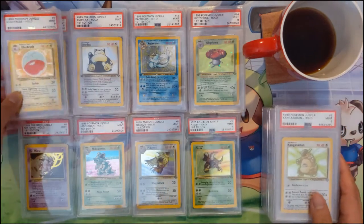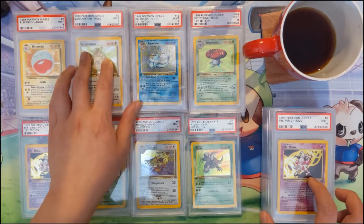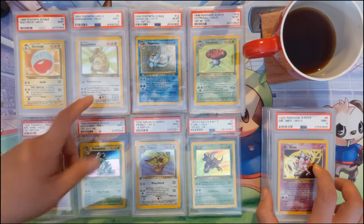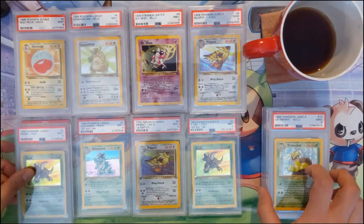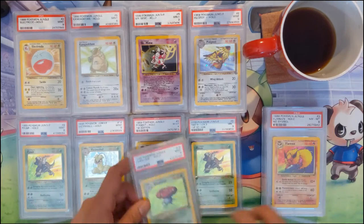Then we move to unlimited Jungle, where this one we do have the Kangaskhan. I don't remember exactly how much this one costs but definitely getting it a PSA 10 is very expensive — I think that's one where the population is just so low. The unlimited PSA 9 set is going pretty well as well.